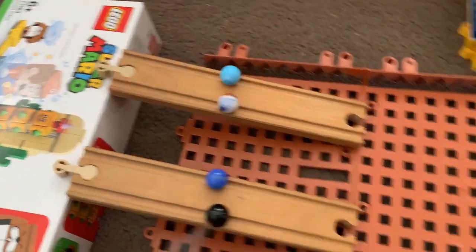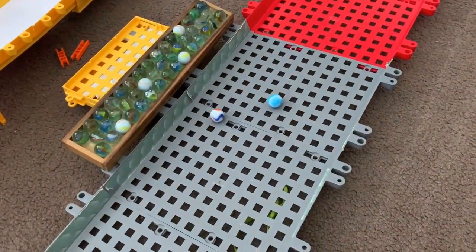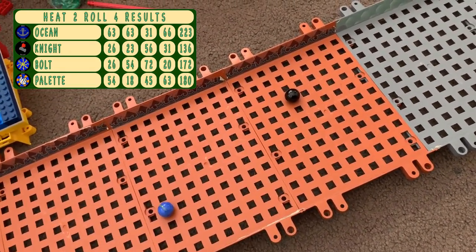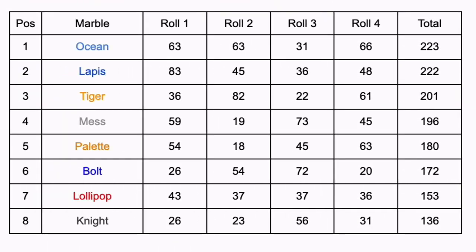And the final roll for these marbles. Ocean up into the lead, Pallet just behind. Knight and Bolt both do not do well. That concludes heat two. Here are the standings halfway through the event — Ocean beats Lapis by just one point, taking the first place position. But then it's a long way down for the rest: Pallet with 180, Bolt with 172, and Knight currently last with only 136.